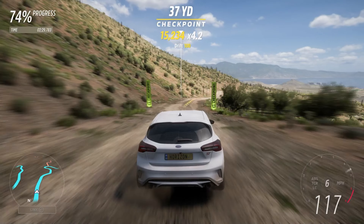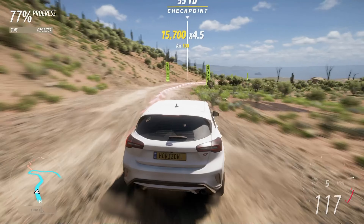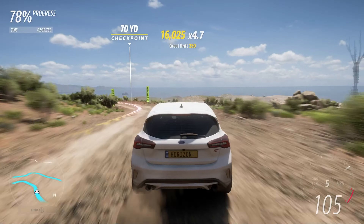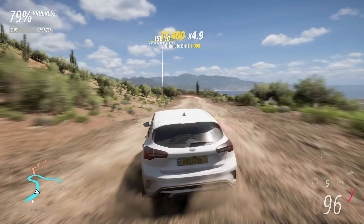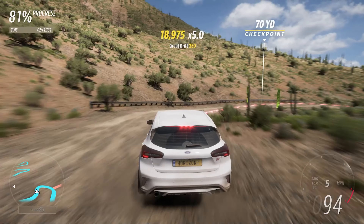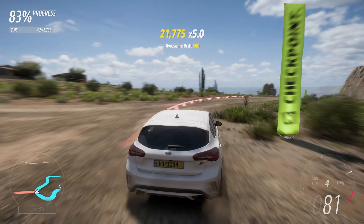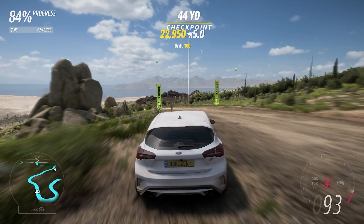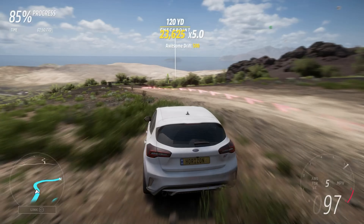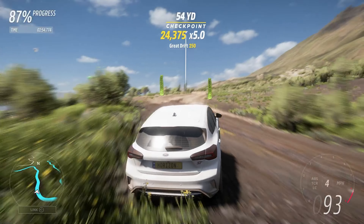One benefit of using a front-wheel drive car and then converting it to all-wheel drive is that the power was always meant to go through those front wheels, so the turning is not half bad. Because we've got a smaller engine up front, we do actually have a little bit less weight up there.